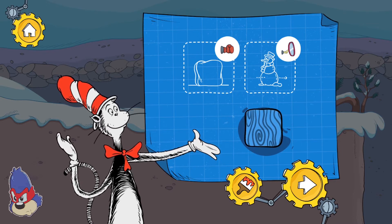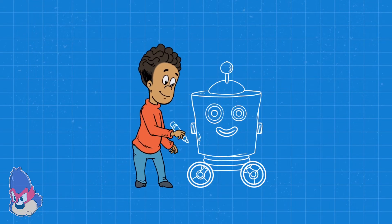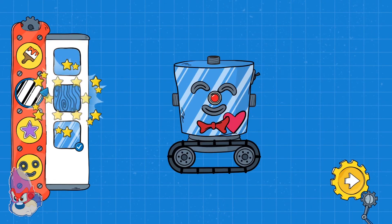Touch the paintbrush button to use it! Make changes to your robot!